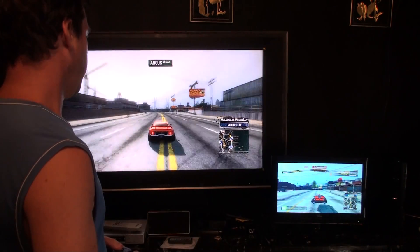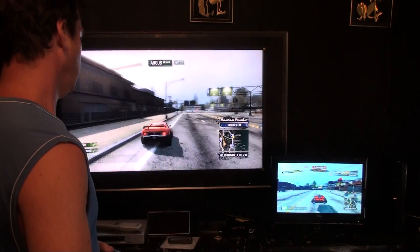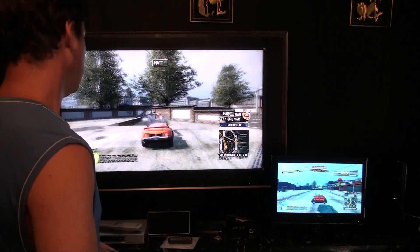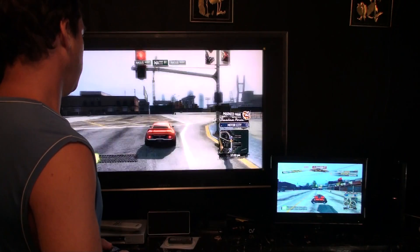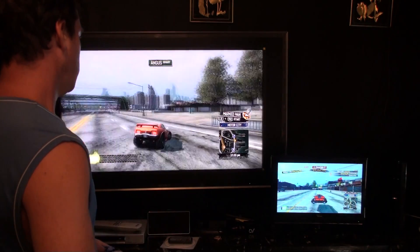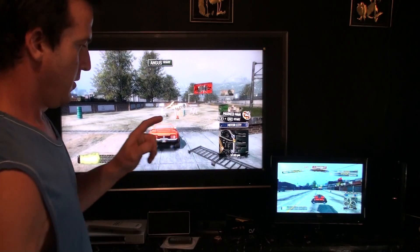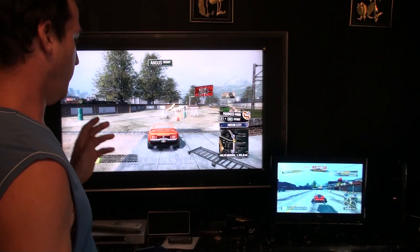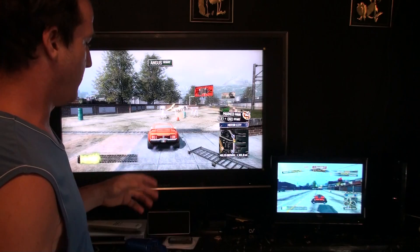I'm going to go past the auto repair. See this little area here? What I basically want to do is jump over that wall. And then if you don't have a second PlayStation, you've got to call out to your host and tell them to do a stunt run.